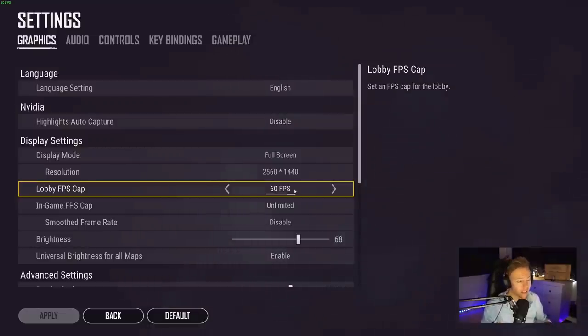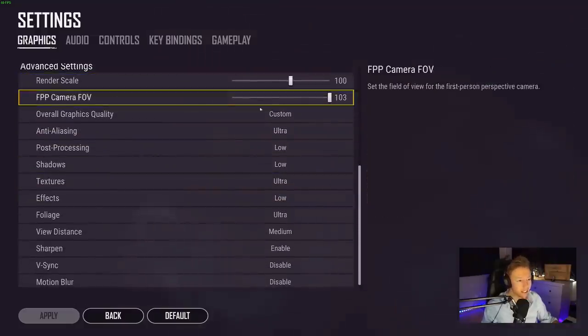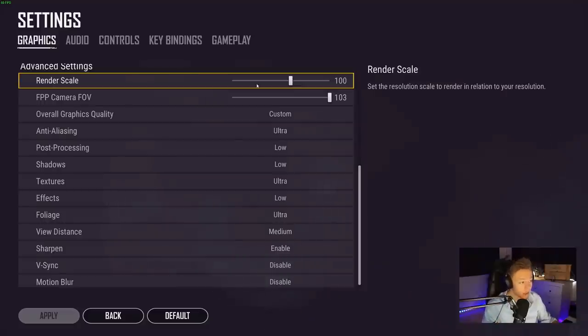In the advanced settings, my render scale is 100. This is perfect because when you set your render scale higher than 100, it will render the game at a high resolution and scale it down — this makes the game look better but costs a lot of frames. The only reason I would use a higher render scale is if I had a resolution of 1080p, since 1080p is really bad for clarity. So I keep this on 100.